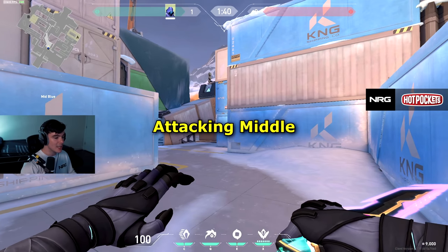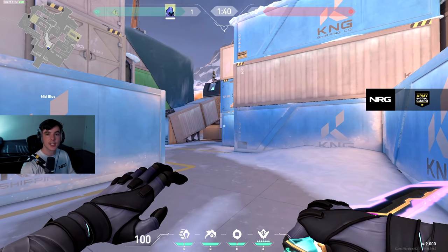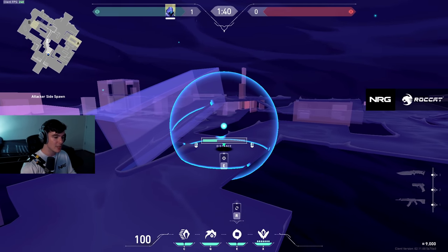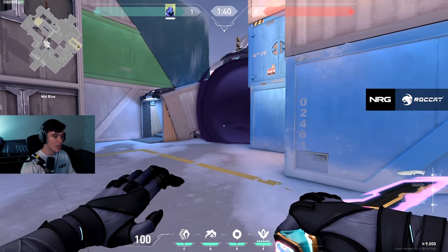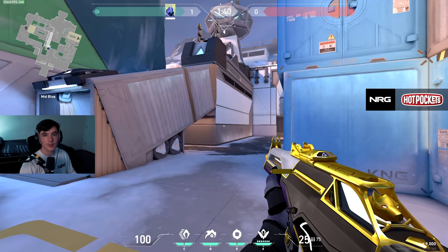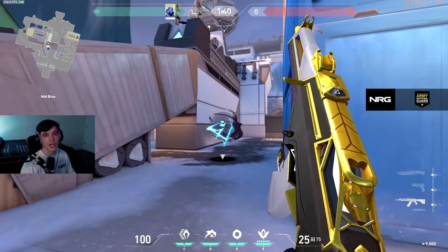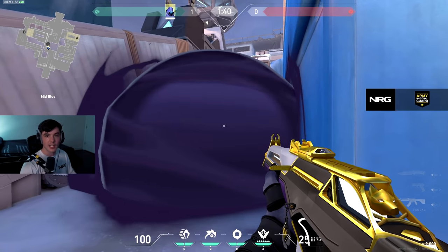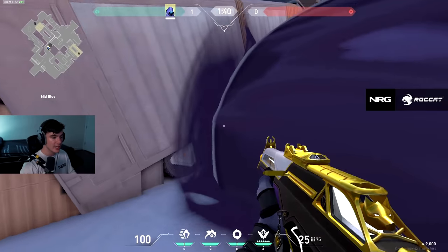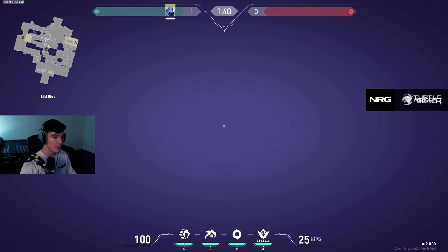Moving along from A-site, we're going to be attacking mid now. If your team is defaulting — not rushing any site like a maniac right off the rip — you should establish a default smoke as Omen or any smoker. A good default smoke on Icebox is to smoke this area, which denies a lot of enemy vision. A lot of enemies like to peek under the tube or hold the top of boiler. This smoke, placed down every single round, makes it very unpredictable what you can do — you can look through it and surprise someone from boiler or under the tube.